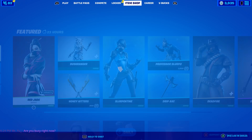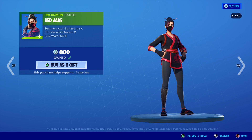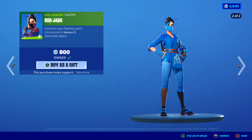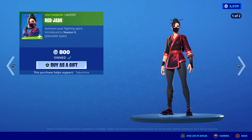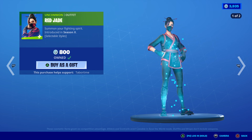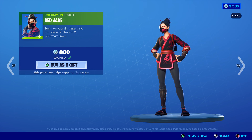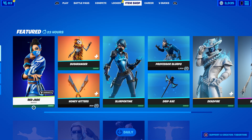Let's see what we got in the item shop. Looky here — Red Jade makes a return, and she has that awesome secondary style. It's still called Red Jade even though it's blue — well, it's called Blue Jade, but the skin is Red Jade even though it has a blue secondary style. The blue one is just phenomenal, one of the best styles for an 800 skin in the game. I did a full review on that.